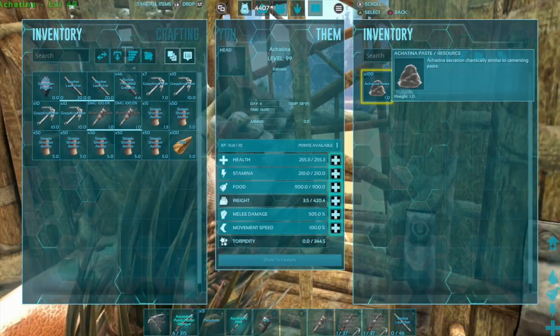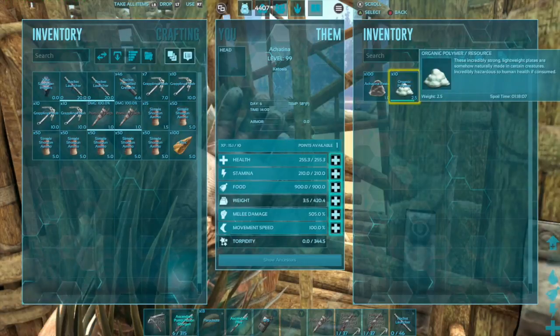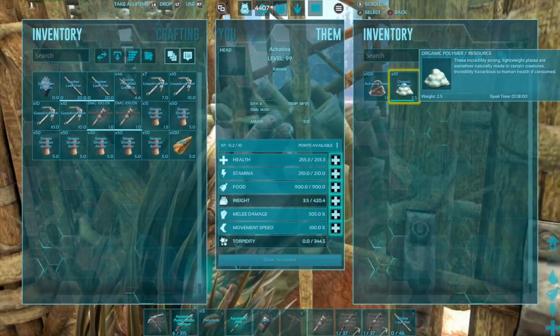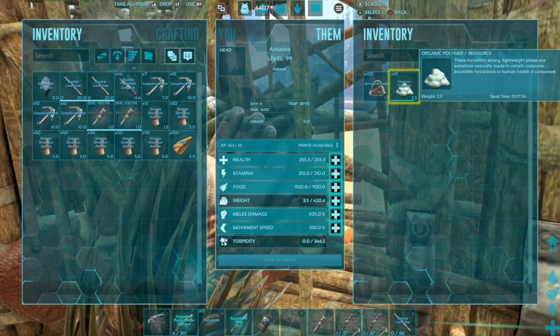A bonus effect of these guys is they produce organic polymer once they are full with achatina paste. You can also take organic polymer that you farmed from penguins or mantises, throw it in there, and the spoil timer is three times as much as when not in a snail.